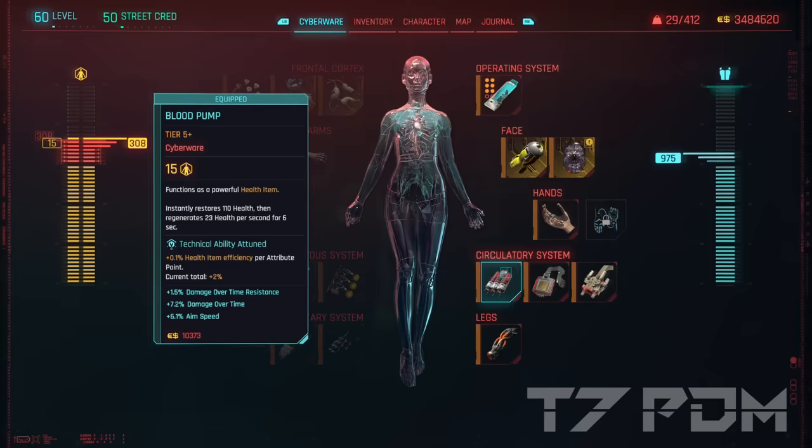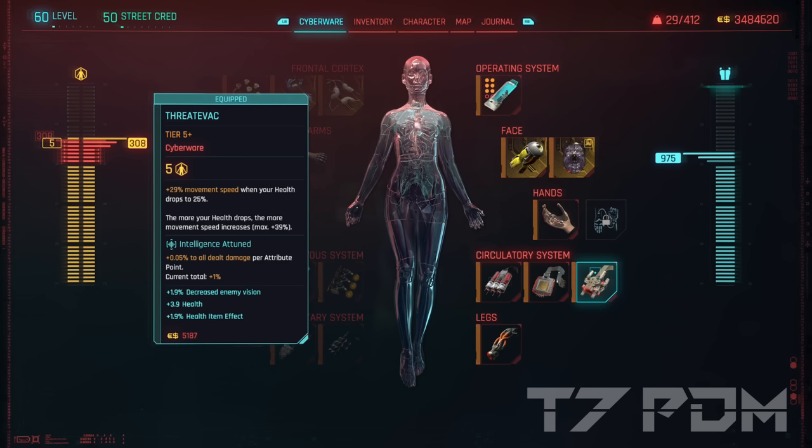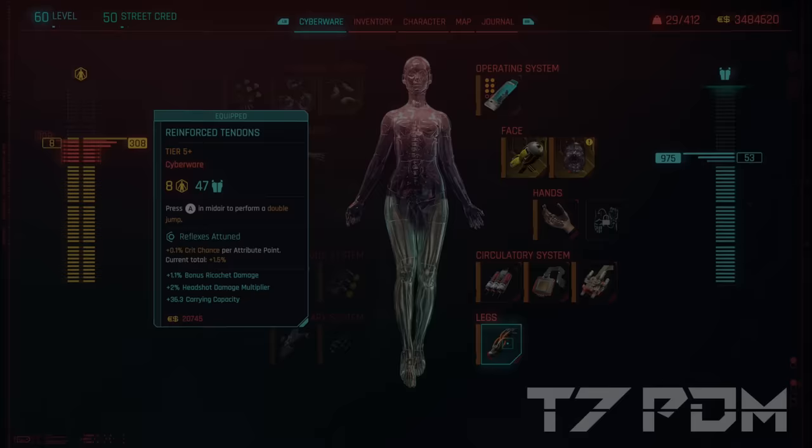In the Circulatory System, go for the Blood Pump and Biomonitor combo — that triggers automatic healing whenever your health drops too low. Threadivac counters a big part of your movement penalty when using the normal Reflex Tuner. You can alternatively go for heal-on-kill, but you get so much health back from Blood Demon that it's not really needed. Don't forget the Tendons for your Double Jump. For additional stats, I recommend Quick Hack Damage, Melee Damage, Health, RAM, and Health Regeneration.